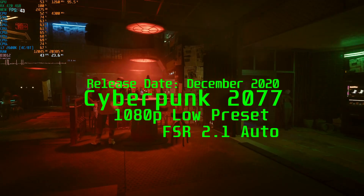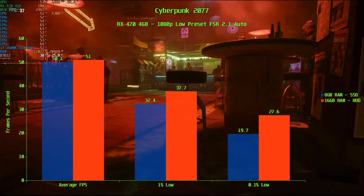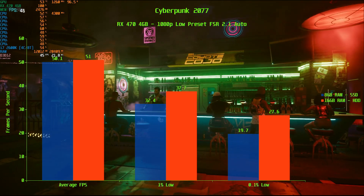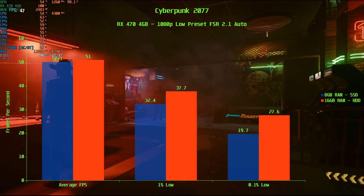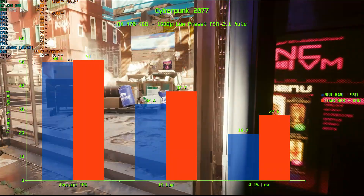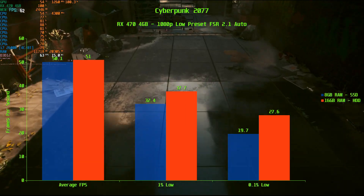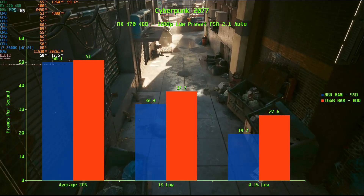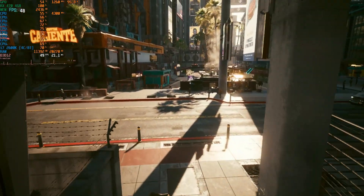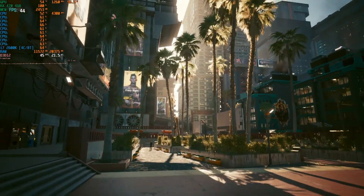In Cyberpunk 2077, both configs do well with average frame rates around 50 FPS. But there is a clear winner when we look at the 1% and 0.1% lows. At the 1% low, 16GB of RAM is 5 FPS faster at 37.7, compared to 32.4 FPS for the SSD. This increases at the 0.1% low, with 16GB nearly 8 FPS faster at 27.6 FPS compared to 19.7 FPS for the SSD. While 16GB of RAM is the way to go in Cyberpunk 2077, I was impressed by how well 8GB of DDR3 performed in this demanding title.